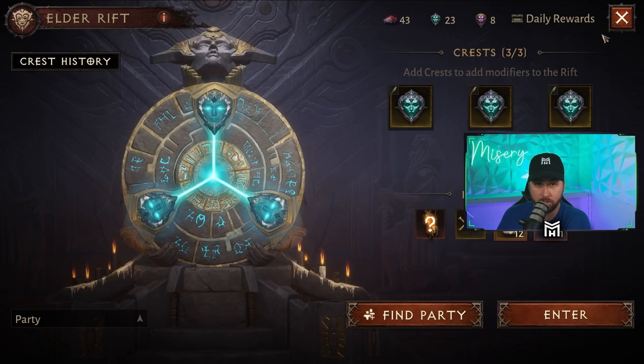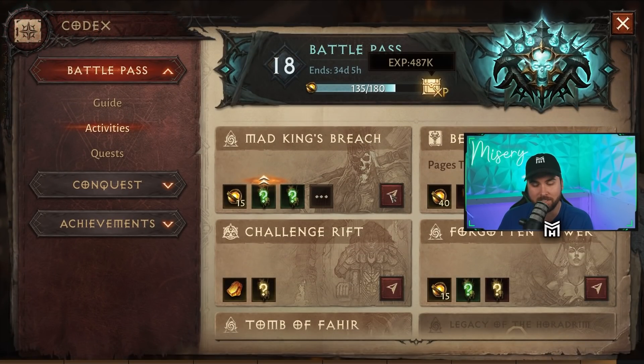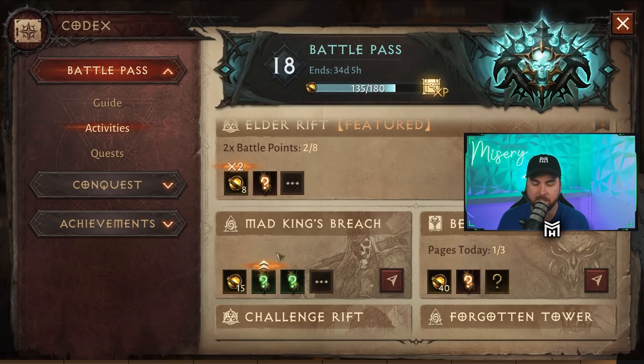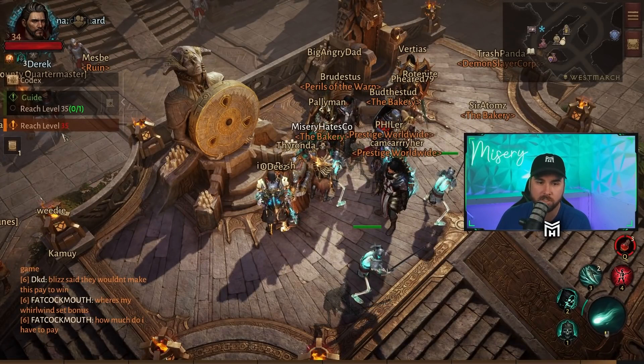There is one thing you should do that actually nets you more experience than the elder rift, and the game doesn't even tell you — and that's the dungeons. You can find them in the codex. The dungeons net you a ton of experience and actually more battle points too. The experience from killing demons inside a dungeon is actually higher than in the elder rift. King's Breach or any dungeon is faster to accomplish and nets you more experience. So if you want to level up faster, grind your dungeons as much as possible and get a group — that makes it much faster and gives you the most experience to push through those leveling crunches.